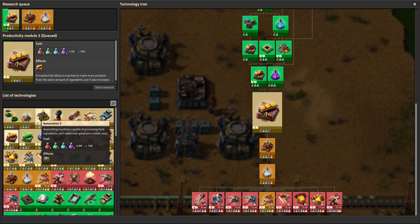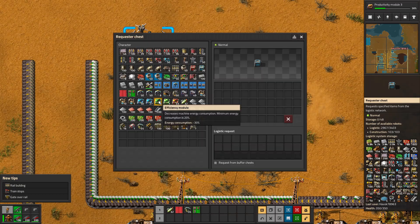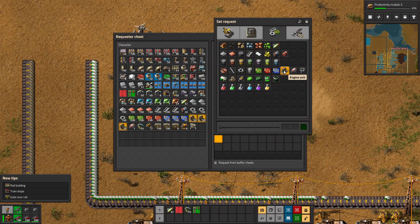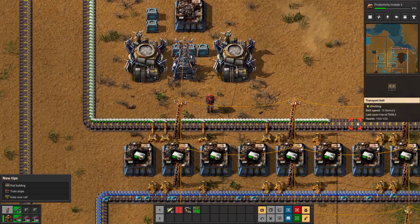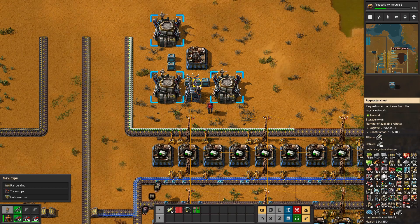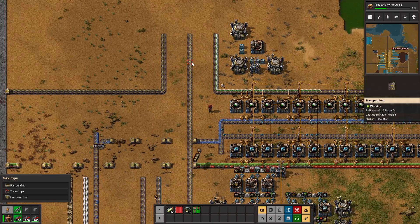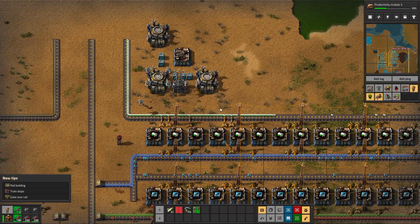Our next ingredient is going to be 200 electric engines and 200 blue circuits. Looking at 200 - perfect. That means momentarily they're bringing everything. I'm not going to have enough steel just yet, but everything else should be on its way, which means the rocket silo will be able to be made.